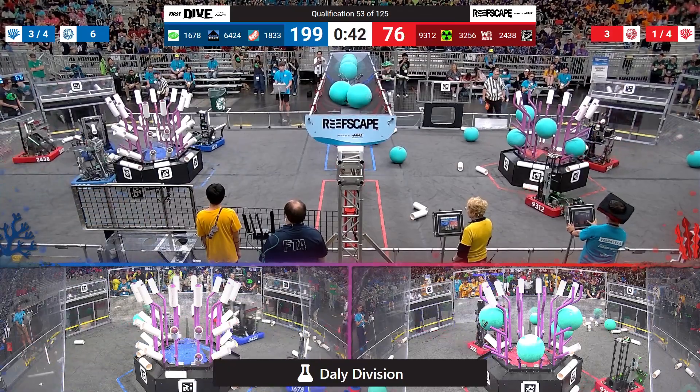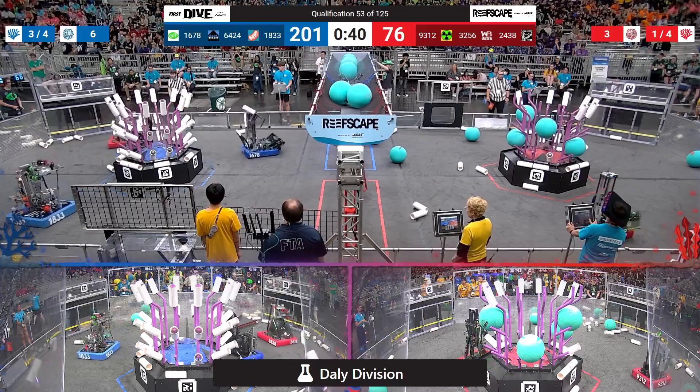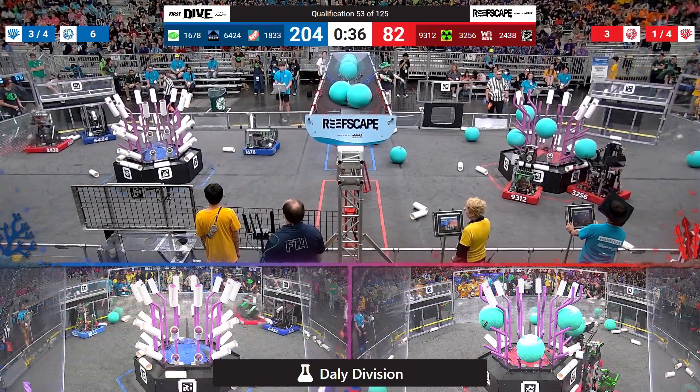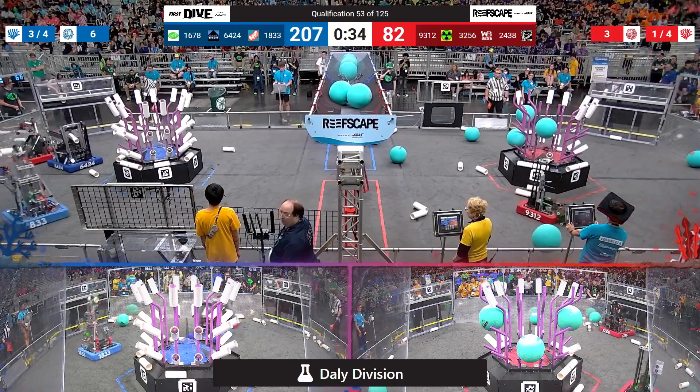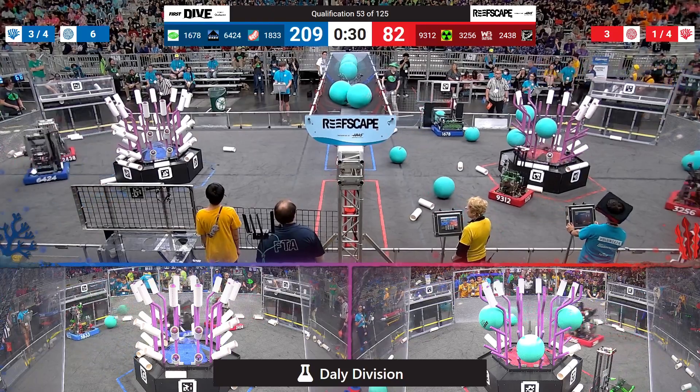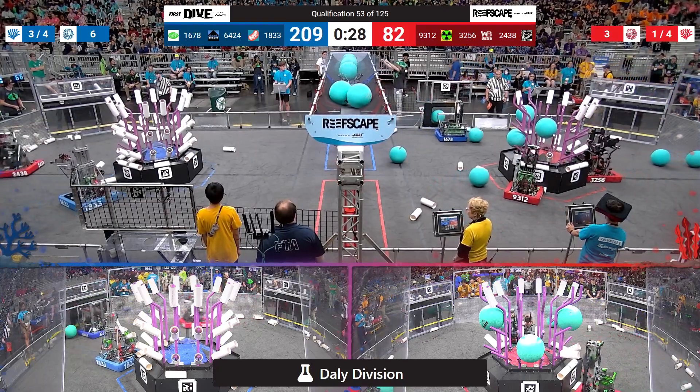6424 just missing a piece of Coral from their human player. They were able to grab a second one, though, and scored it on level 2. The Blue Alliance only needs one more level of Coral to get the Coral bonus ranking point. Looks like they need one more on level 1 to nab that ranking point.